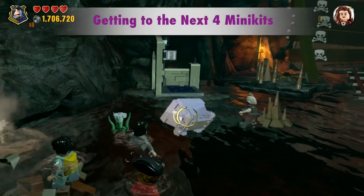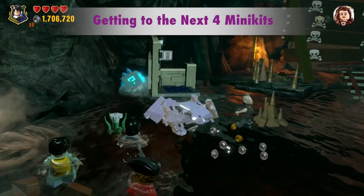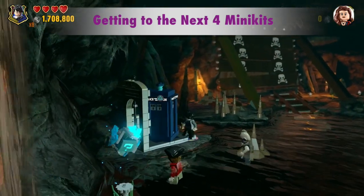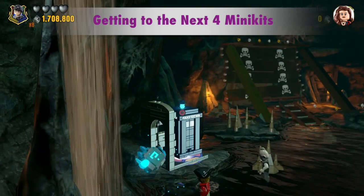You'll need Doctor Who's TARDIS for the next four minikits. First, you need to blast that silver rock. Then we jump in the TARDIS with the tag button, and then we hit the right button.